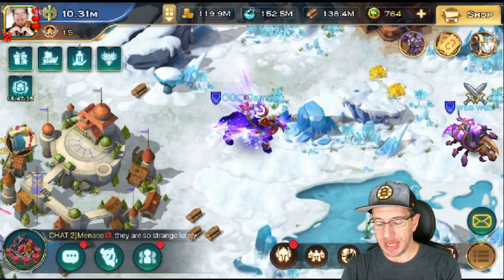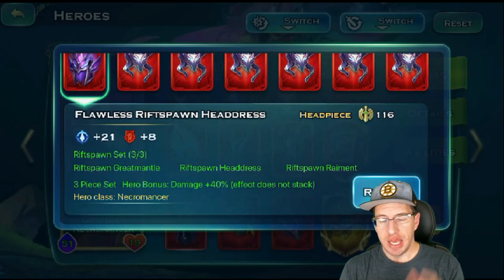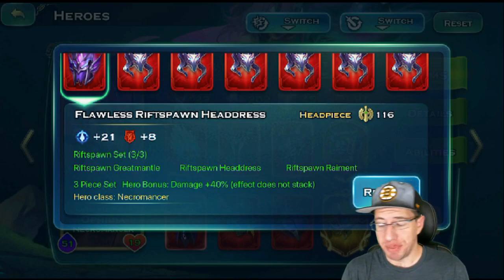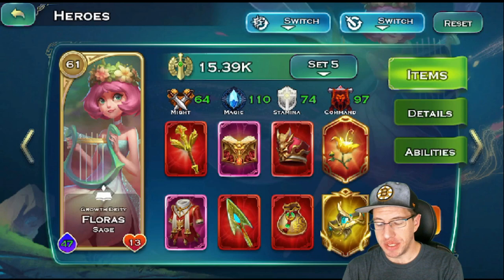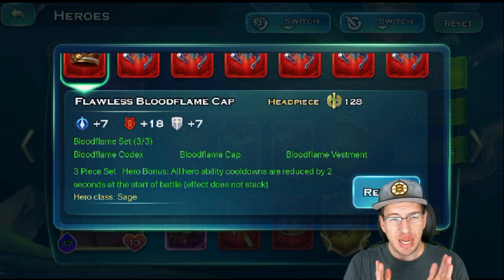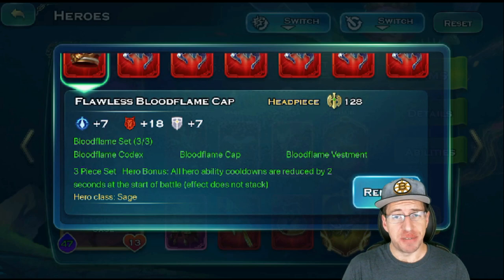No matter what, you'll want one Sage Dragon set out on your battlefield at all times because of the effects it has, and the Necromancer one is super overpowered on Ophidius — it offers 40% more damage, it's super strong. The only way to make these flawless is through the Lucky Wheel or by spending renown. The Sage Dragon set makes it so that Hero Ability cooldowns are reduced by 2 seconds at the start of battle, and depending on your research, your mages and sages can instant cast and your other units can cast really fast for that opening skill. This is a huge set to get.